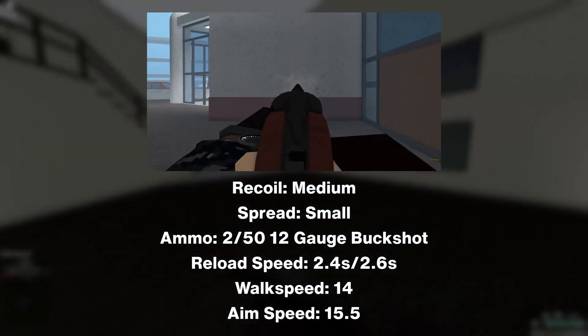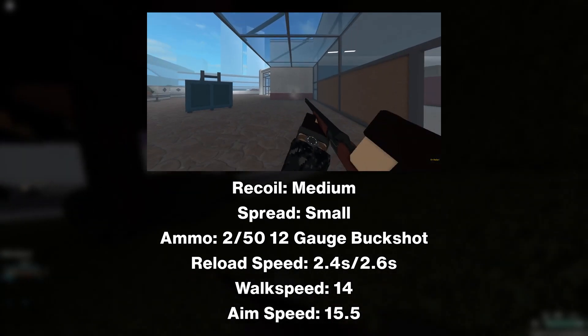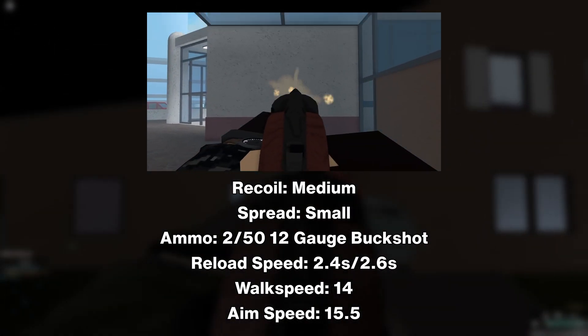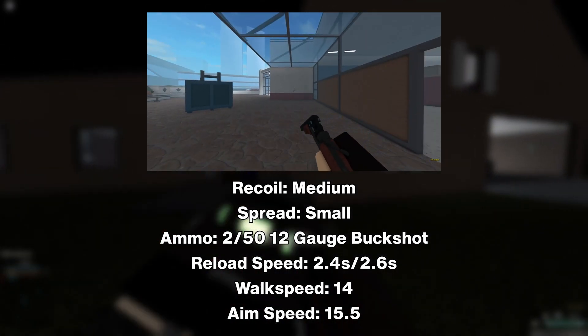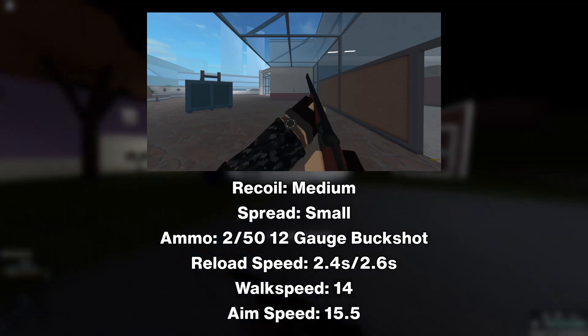It has around medium recoil with very slow weapon recovery. It has a tight spread — one of the tightest in the game in fact. It holds two shells in total with 50 shells in reserve of 12 gauge buckshot, and it has a 2.4 seconds reload speed with a 2.6 seconds empty reload speed.